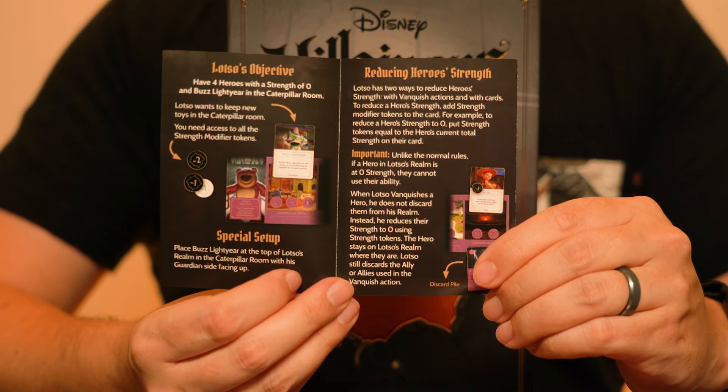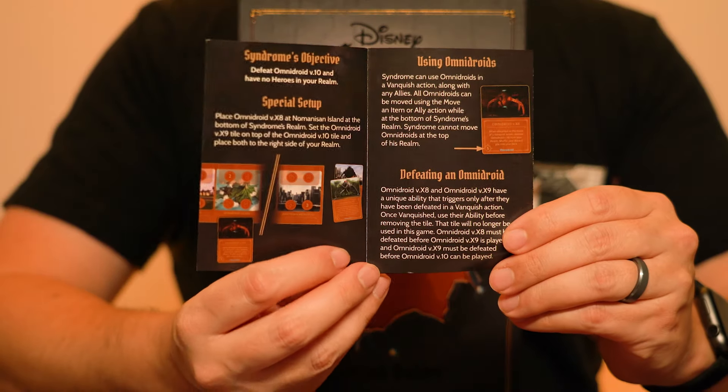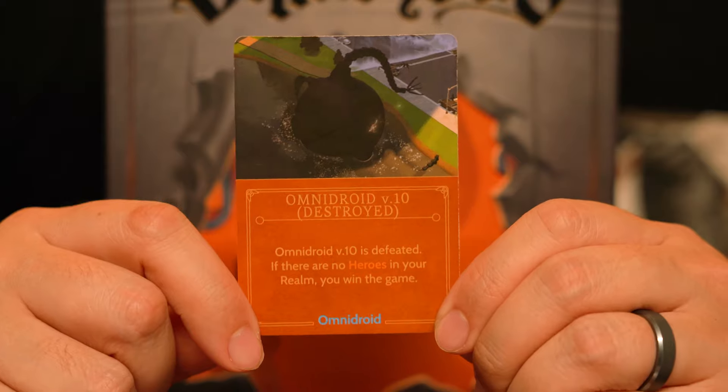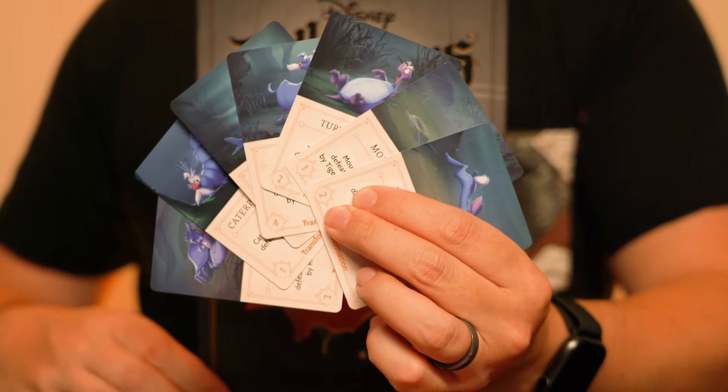Lotso's objective is to have four heroes with a strength of zero and Buzz Lightyear in the Caterpillar Room. Syndrome's objective is to defeat Omnidroid 10 and have no heroes in his realm. Madame Mim's objective is to defeat all of Merlin's transformations.